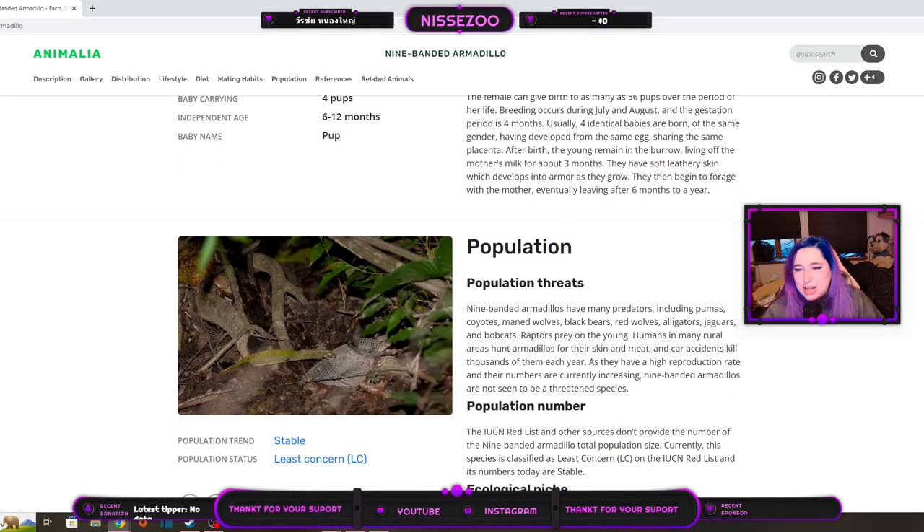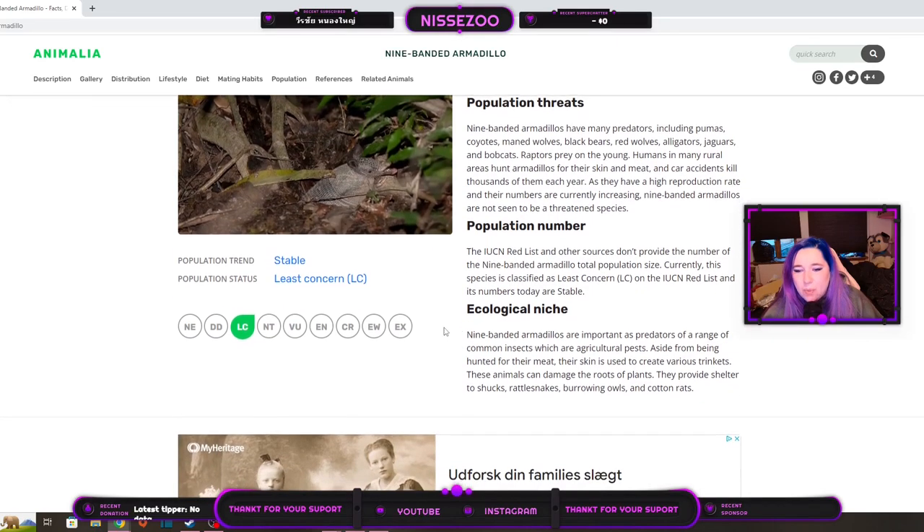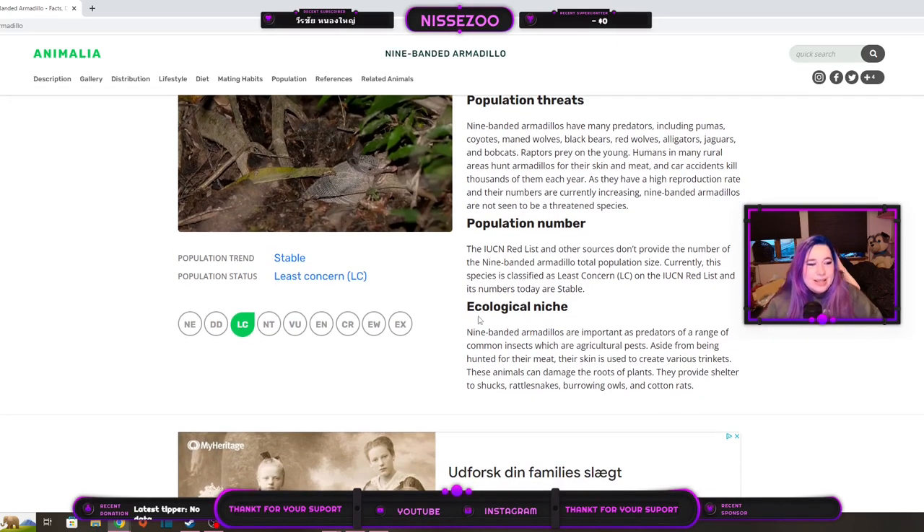Mating habits we will have time for later. They are, luckily, a least concerned animal according to the IUCN Red List. Anyway, this wasn't five minutes, but it was short and I hope it was cute. I hope this helped you get an idea of what to build for this animal, because I think that's what a lot of us are going to think about these days.